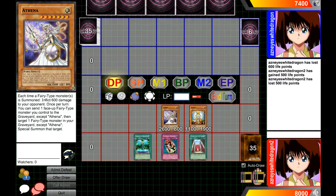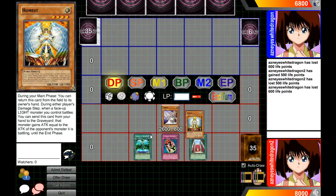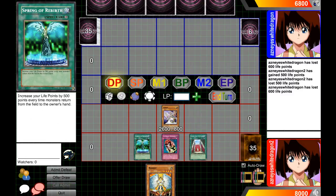Because Athena's effect is not once per turn, it just keeps dealing 600 points of burn damage. There's also another effect of Athena but we don't need it for the OTK. We re-summon Honest, the opponent takes 600 damage, then we return Honest back to our hand using his own effect, Spring of Rebirth triggers again and we gain 500 life points. We're just burning the opponent and they can't do anything about it.